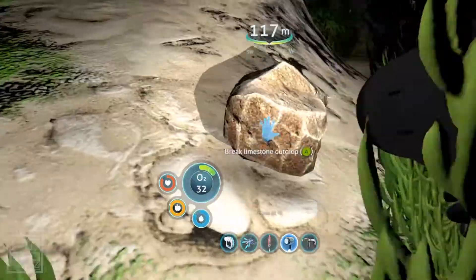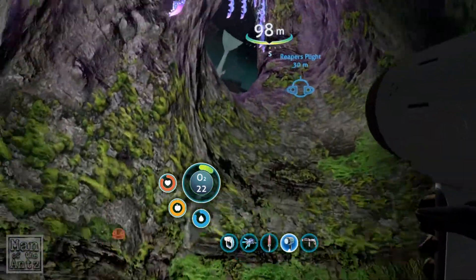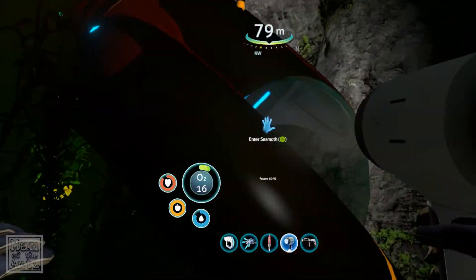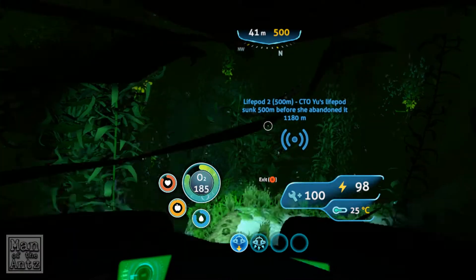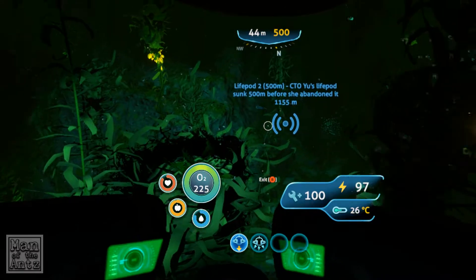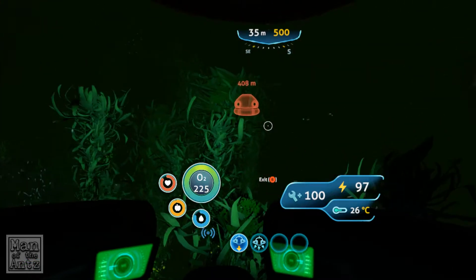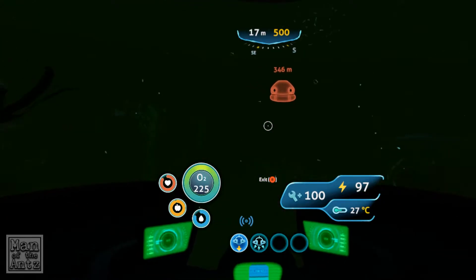We should probably head back - 30 seconds. Yeah, back to the Seamoth. And look at that little bugger there waiting for me. Right then, onwards. Take a quick look - did we get anything useful? We got two silver ore. That's wonderful. In fact, as we haven't come very far at all, I will go and make that rebreather helmet first, because that will help us on these external excursions.